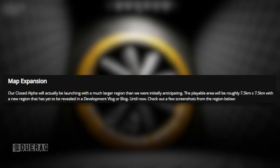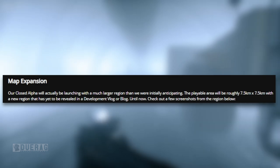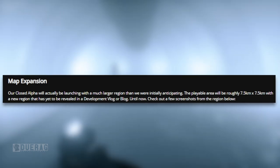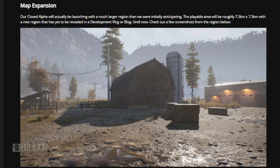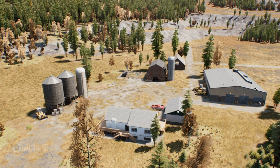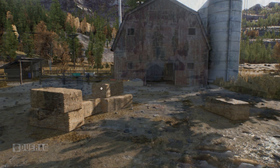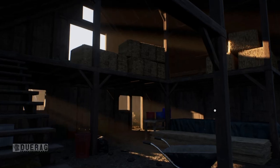Next up, map expansion. The closed alpha will actually launch with a much larger region than initially anticipated — roughly 7.5 kilometers by 7.5 kilometers. A new region previously unrevealed in any dev blog is shown off here with pictures. The first shows a barn and factory next to each other. Looking at the full image, we've got silos on the left, a residential house with a garage, a warehouse on the right, and two barn houses with a silo in the back. We get another picture of the front of the barn and the inside of the second barn.